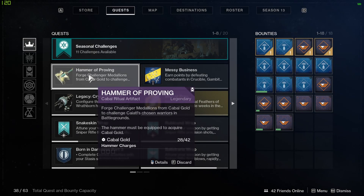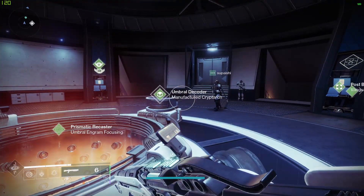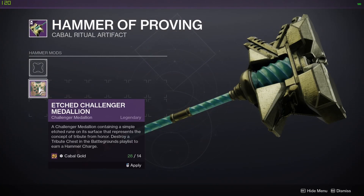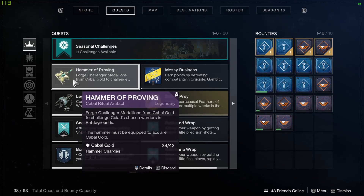Today we're going over the Hammer of Proving cabal ritual artifact — how it works and how to upgrade it, as well as how it works with the Umbral decoder. The Hammer of Proving can be slotted using a Challenger Medallion for 14 Cabal Gold, which is earned from doing playlist activities as well as Blind Well and dungeons. You can then take it into the Battleground mode to charge the hammer by breaking a chest at the end of the mission.